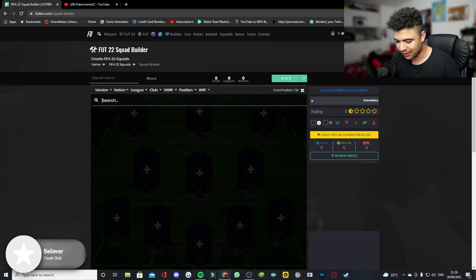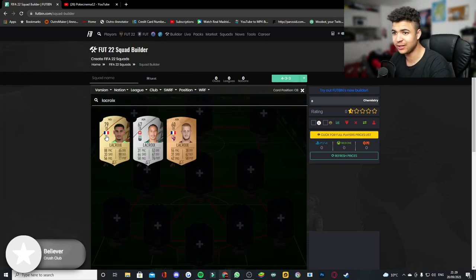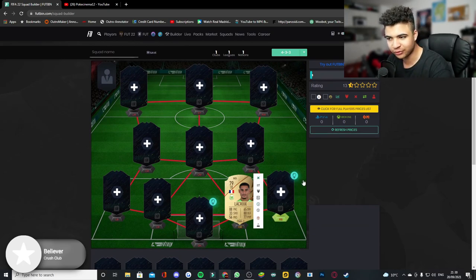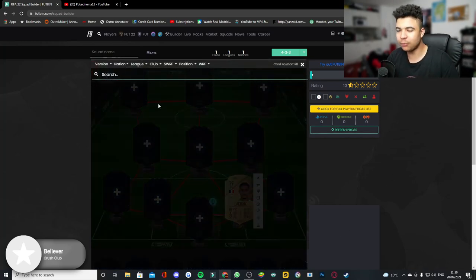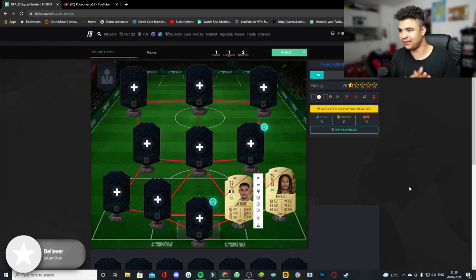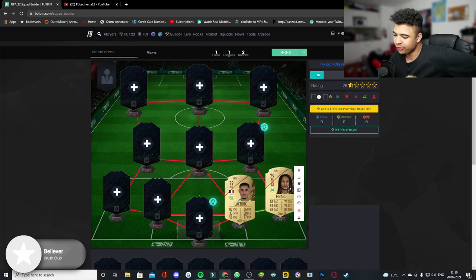At center back we're going to have Lacroix from the Bundesliga — a non-rare card, which is surprising given his overall stats. Next to him is Mbabu, who I've seen go for like 3-4k max, so he's definitely an insane cheap beast for your starter squad. You also get the perfect link to Lacroix, who was going for about the same price.